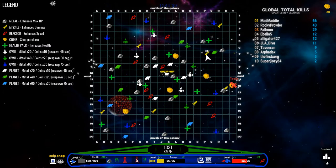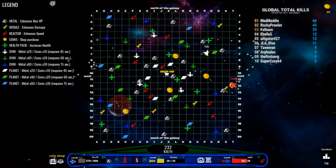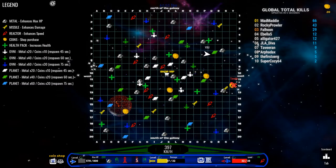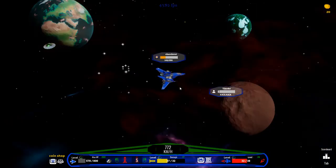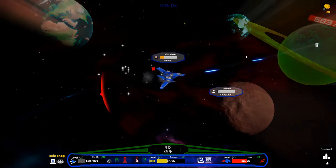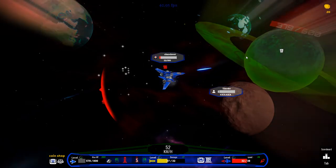We have metal and it enhances our HP. The missiles enhance our damage. And then the planets and the ships you have to fight against — they pay out metal or coins, or it might be both. There's a planet right here, we'll try and get him. But we're pretty low on health, so I'm thinking he's probably going to destroy us. Which is alright, I don't mind taking a death or two.